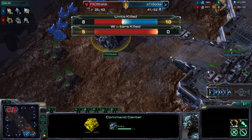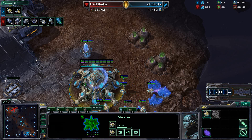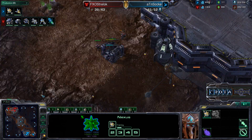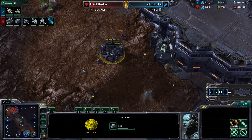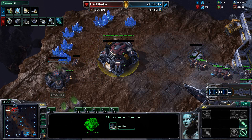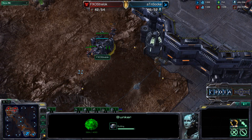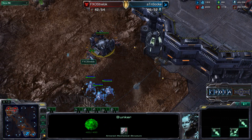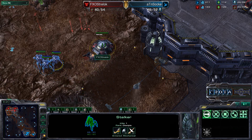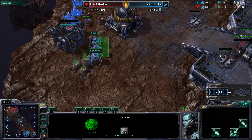Harvester count: 30 Probes versus 29 SCVs. Zoke already has his Nexus up and running, Chrono boosting out more Probes, so Zoke will continue to grow his Probe count. Straylock will be able to upgrade to an Orbital Command. We now see Stalkers once again testing that front door. The bunker looks like it will be completed just in time — one Marine jumps inside, but the Stalkers simply ignore that bunker. A little bit of a miscalculation there, with Straylock asleep at the wheel.